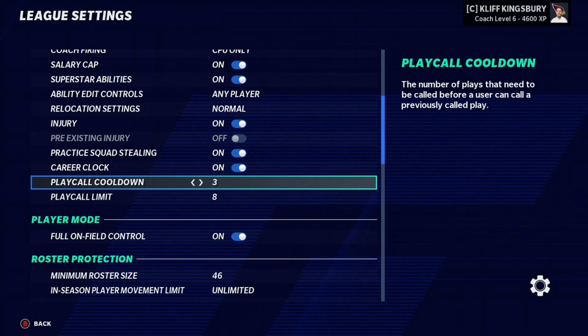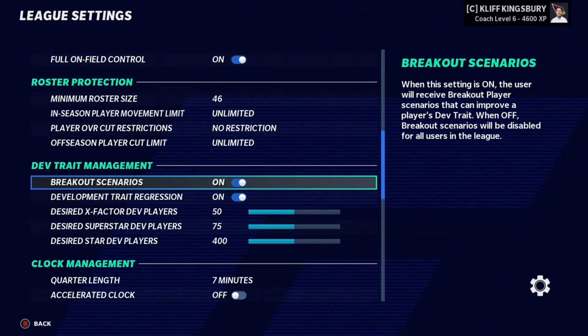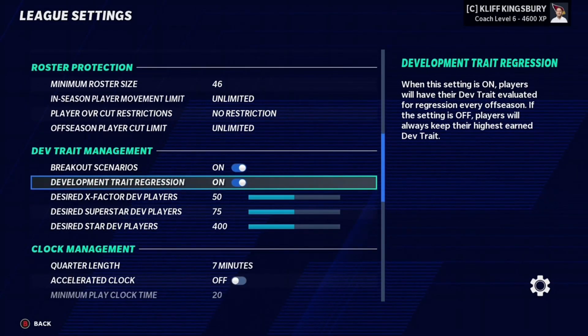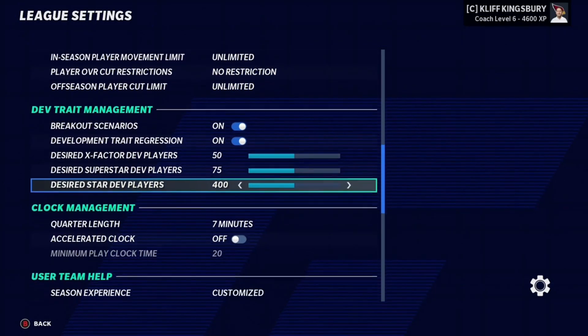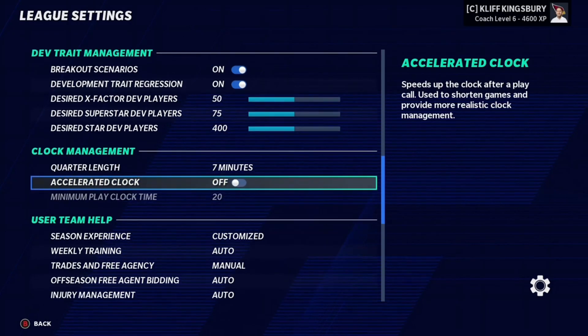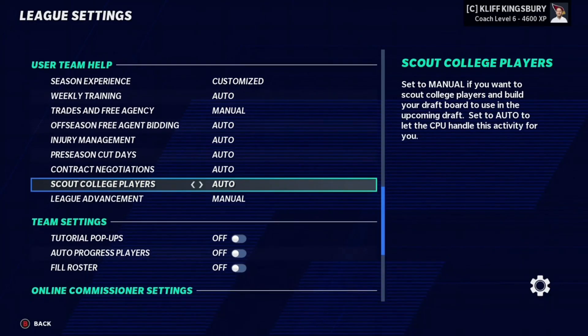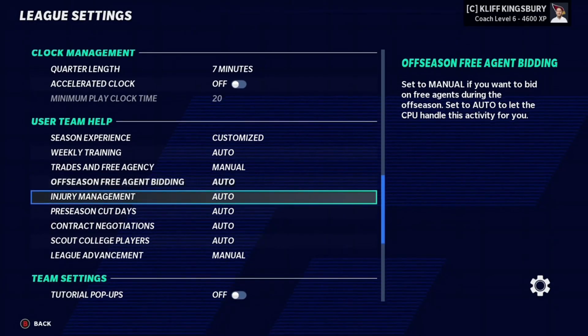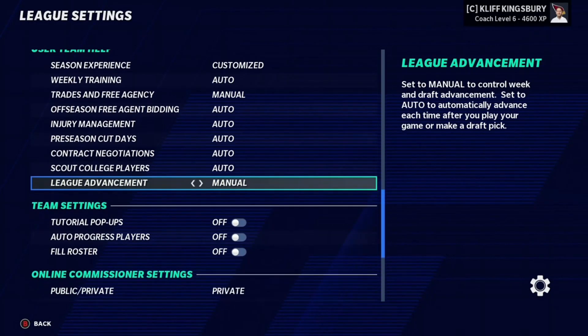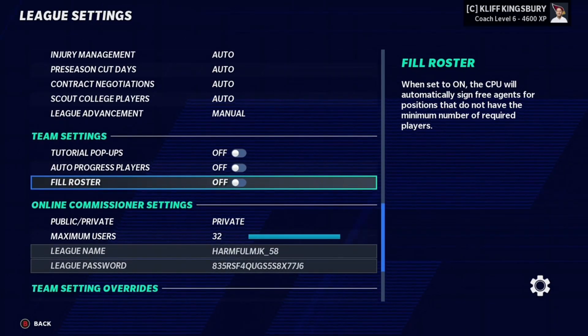So 3 is the best spot for me. Obviously, we do have all of these breakout scenarios, dev trade regressions — all of this I have not touched. My quarter lengths are 7. You can't make them 8. Personally, I like 7 with the accel clock off because I do like to play the games. And all of this stuff you can make whatever — auto, manual, whatever you guys want depending on what type of league franchise you are doing. I also do have filled rosters off.